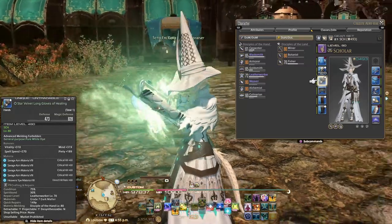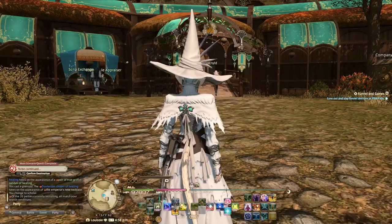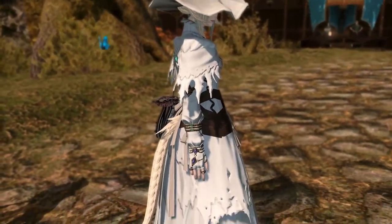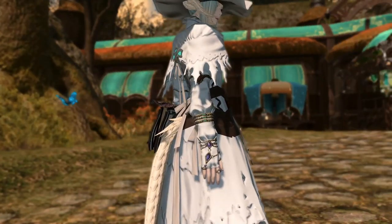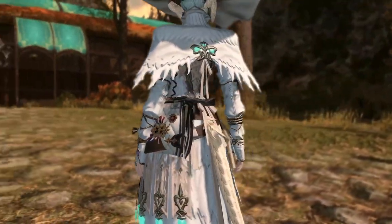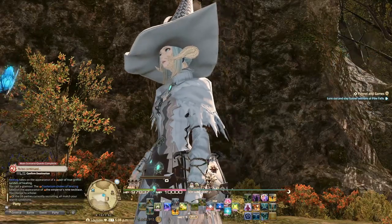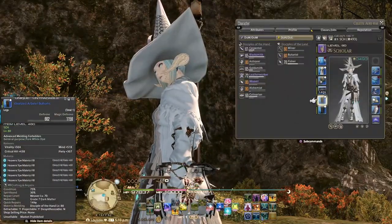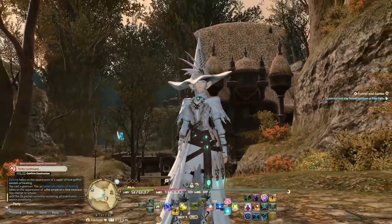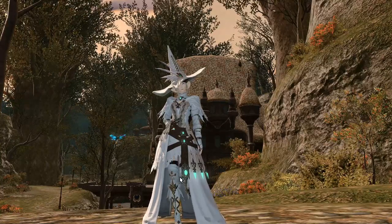The arms are called the Star Velvet Long Gloves of Healing. You can see they have quite nice detail — lots of gold and different colours. I just love how they go alongside the coat; they're not a perfect match but I really like the design. In my case I think I just bought them from the marketplace. For the legs, I have the Oven Wall Skirt of Healing, but they just look like leggings really, with nice cool details on the front.